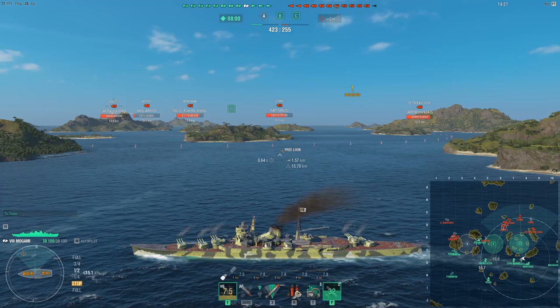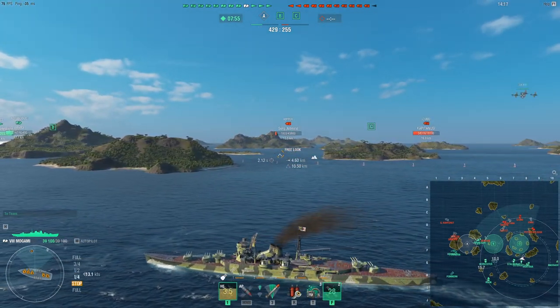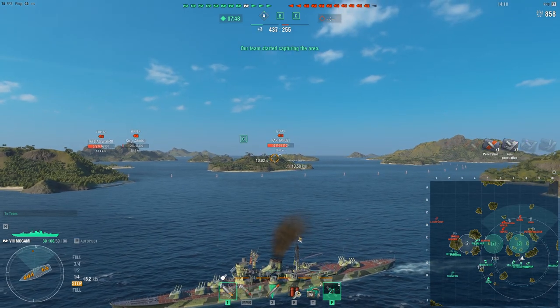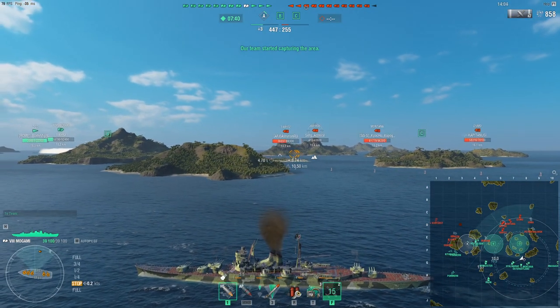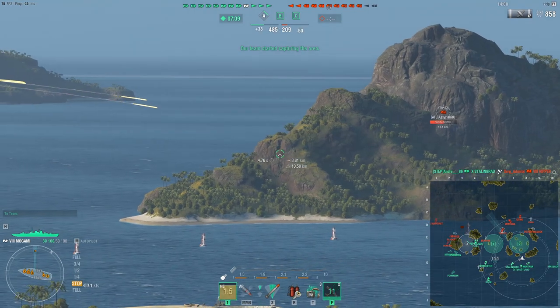I'm instantly detected, which surprises me and tells me exactly where the Benham is — somewhere in the center of the cap, that's why he spotted me. Alternatively it could have been the Yamato moving down south, but I'm going to guess it was the Benham sailing around. The idea here is to try to find an angle to deal damage. I don't need to push up — we have a two-cap advantage, the enemy needs to come to us. Play it safe, try to find angles to farm damage.